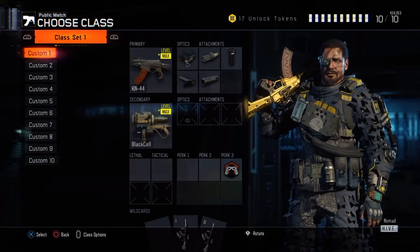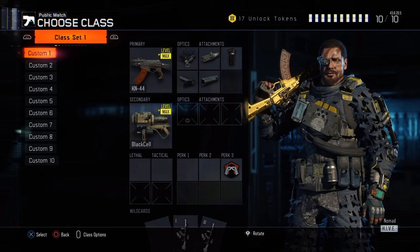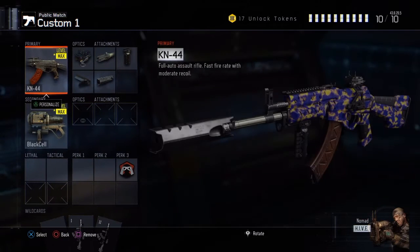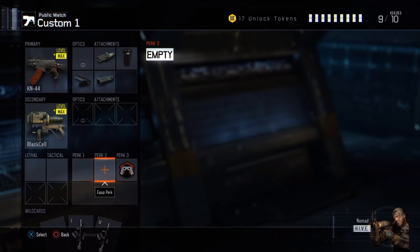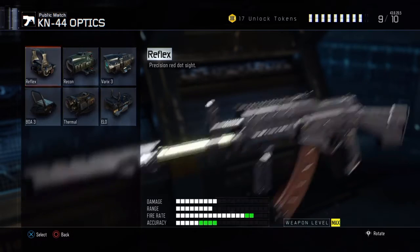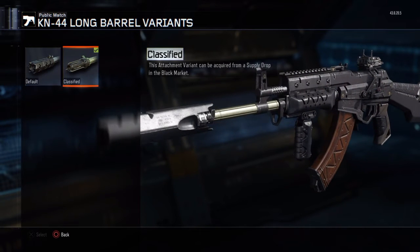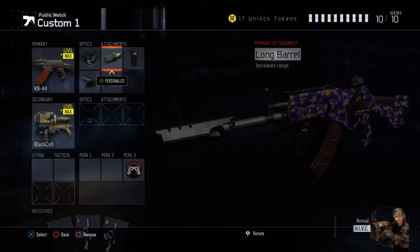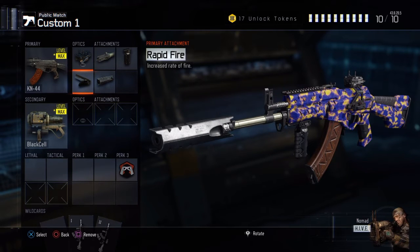For my class, I run with the KN-44. I've said it in my videos before, this is the gun I rock. I usually don't use an optic — I run it with iron sights, and that way I can take the optic slot off and add a perk. I always have long barrel, which I just unlocked from the black market. I also run a grip.